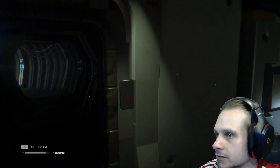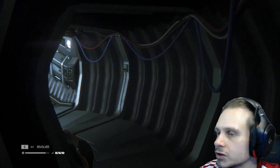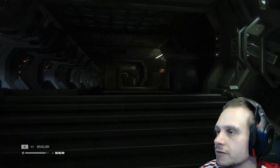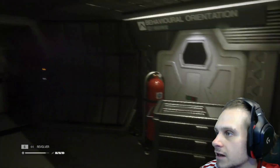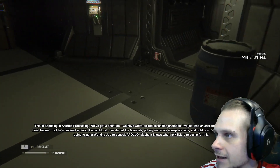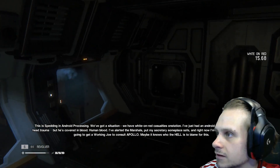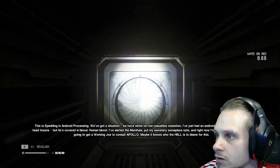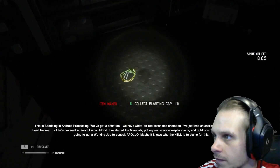Through this way — oh, power failure. Of course. I haven't got any of that left. Let's just stick with this, we've got lots of ammo. Nothing to worry about for the time being. Let's play that audio log: 'Spending in android processing — we've got a situation. There's white-on-red casualties on the station. I've just had an android report to the APTC with head trauma — he's covered in blood, human blood. I've alerted the marshals, put my secretary someplace safe, and right now I'm headed for the transit. I'm gonna get a working Joe to consult Apollo — maybe it knows who the hell is to blame for this.'